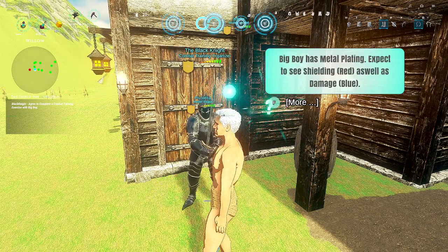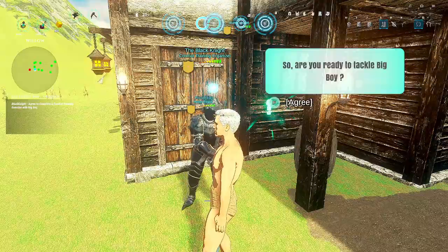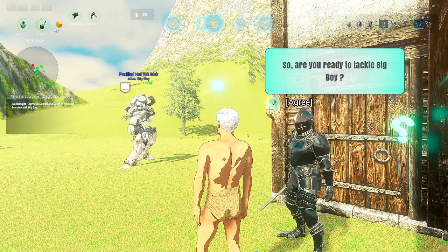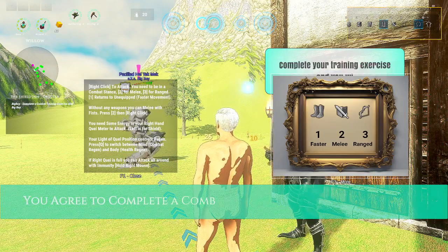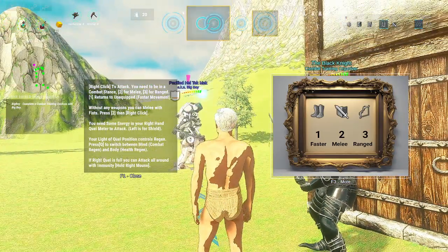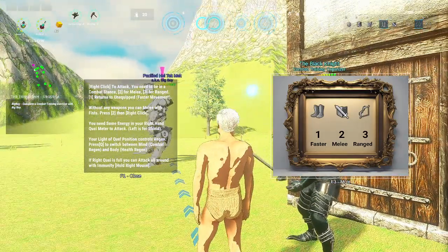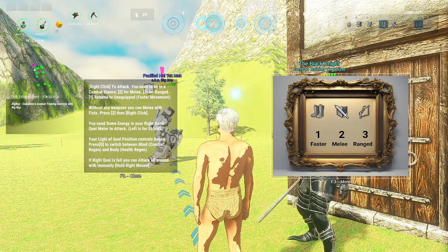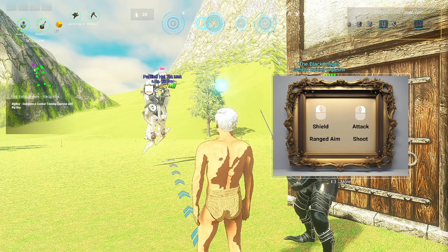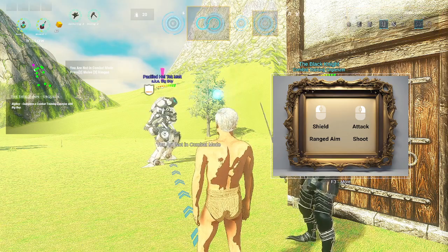Big boy has metal plating — expect to see shielding in red, as well as damage in blue. So, are you ready to tackle big boy? No — I am not wearing anything, I don't even have a weapon. Right click to attack, you need to be in combat stance — 2 for melee, 3 for ranged. I wish I could change that around, because attack is normally left and shield is right. That's a little stupid.